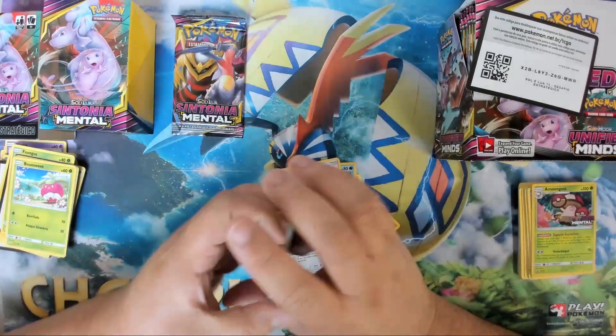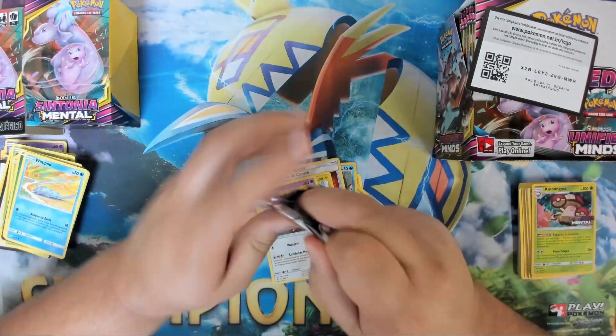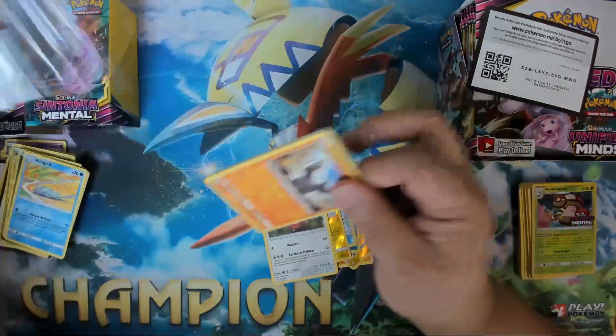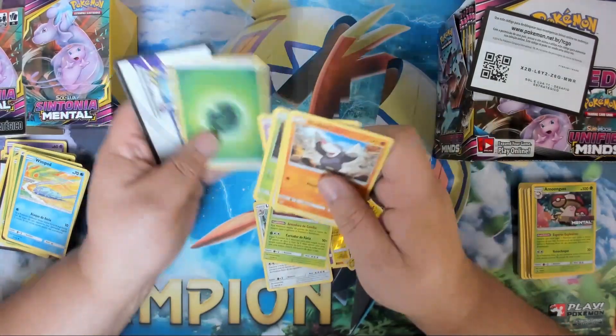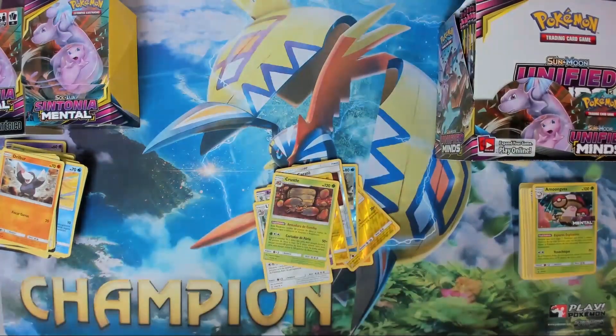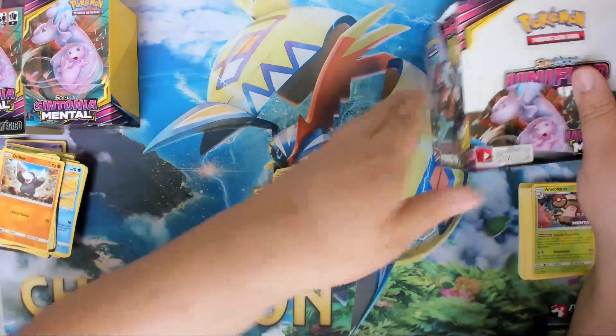Licky licky. Did I not get any hits? Please let there be a hit out of this box. I want a hit. I whiffed, but it's okay. We have nine Unified Minds packs — let me rip this code so I don't try to scan it in myself.